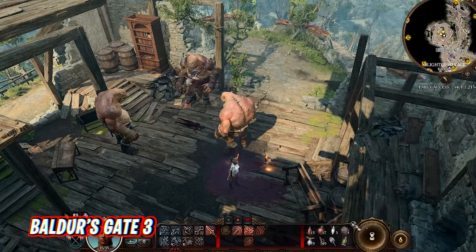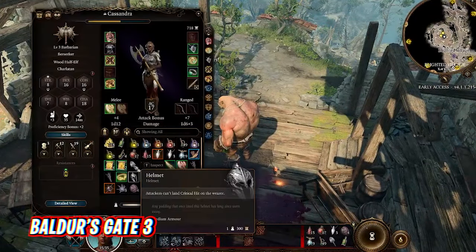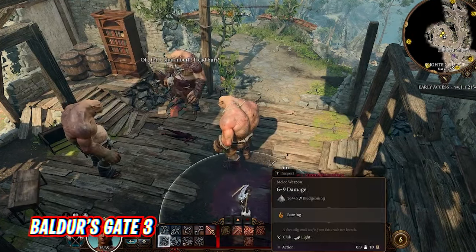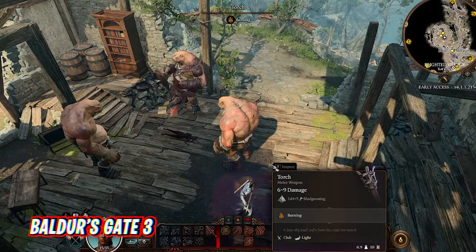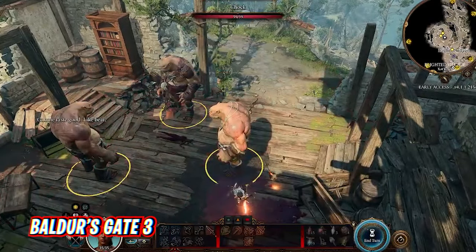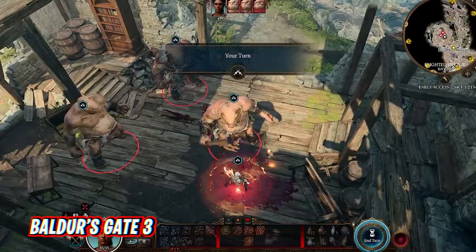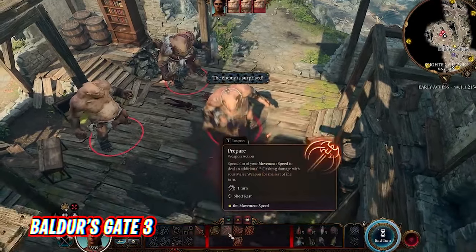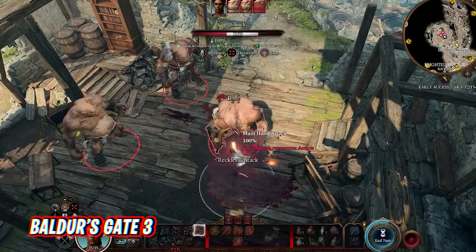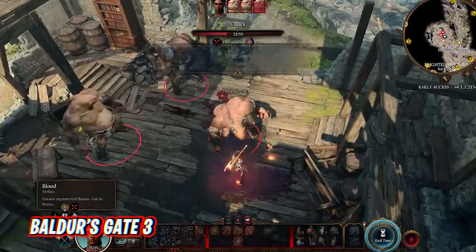Despite Baldur's Gate 3 being one of the very best PC games of recent years, the 2023 hit actually isn't all that graphically demanding. There are several recommended settings to help you play as smoothly as possible on ROG Ally. Feel free to play at 1920x1080p, but reduce model quality to low, shadow quality to medium, and texture quality to ultra. Set texture filtering to Anisotropic X4 for good visuals, and put instance distance down to low to improve CPU performance.